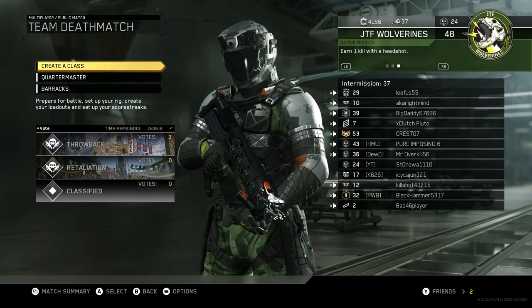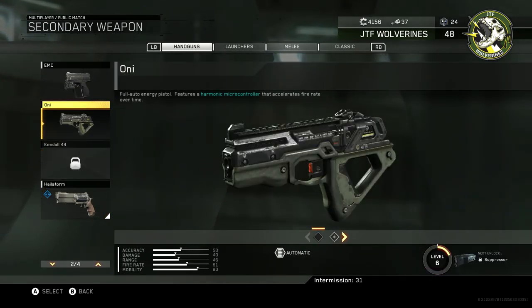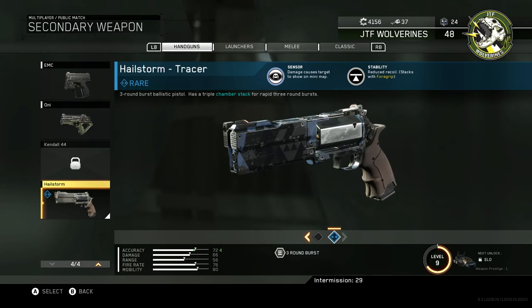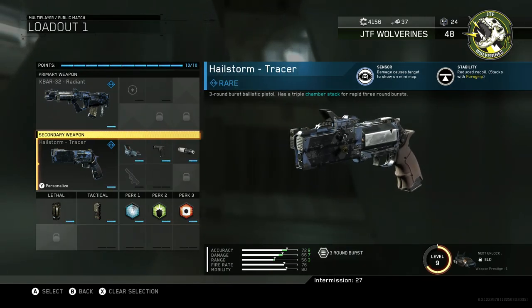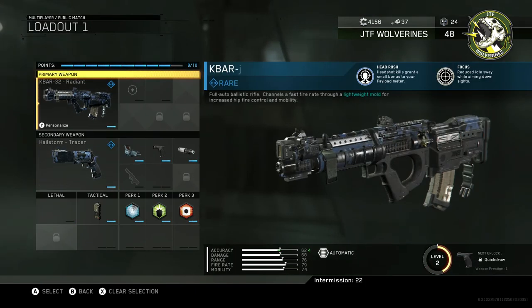Hello everybody, this is Stonewall, and today we're going to be playing around with the Hailstorm sidearm. Out of all of these, I actually used this for my first Prestige permanent unlock, because I wanted to play with it a bit more, and I'm going to mess with this class just a little bit.